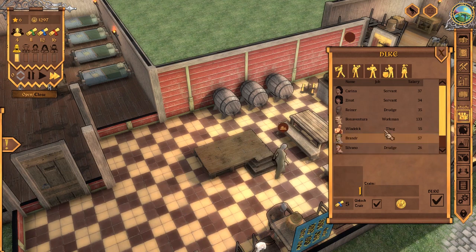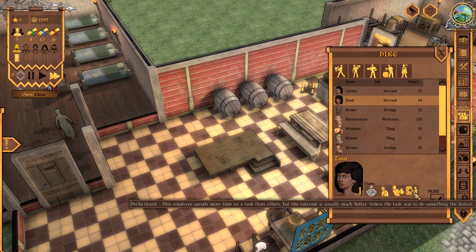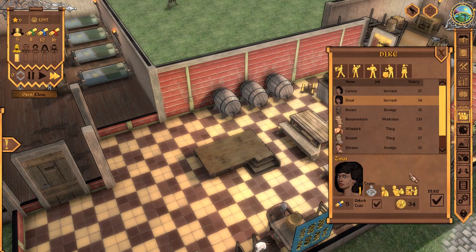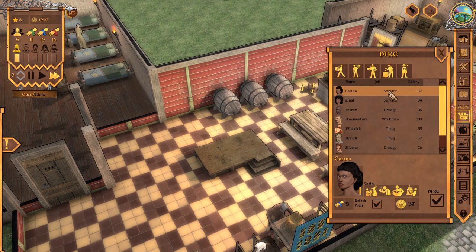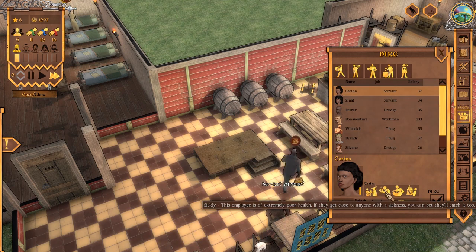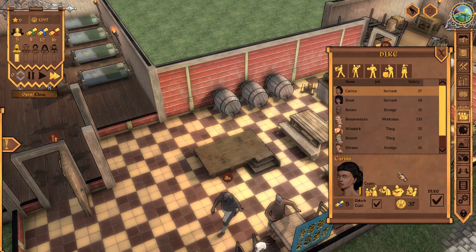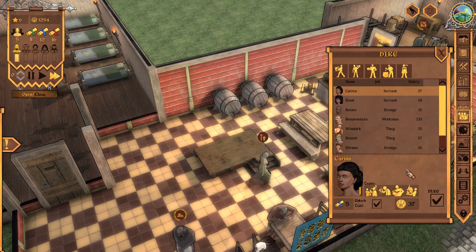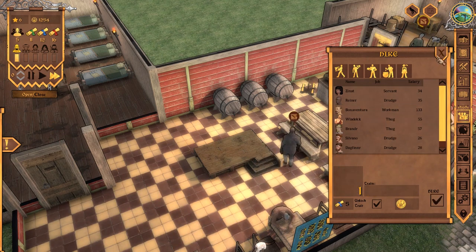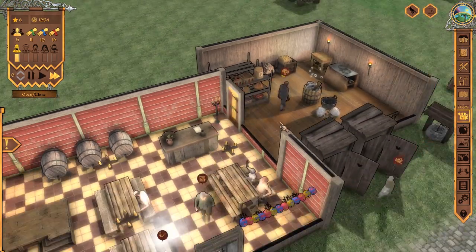I'm going to definitely need to hire somebody. So let's go with Servant Zinat. What's your deal? You are gloomy and greedy, but you're a perfectionist. It'll take you longer to do things, but you'll do them really well. Well, Karina, you are persuasive. I like that. But you're sickly, you're smart, and you are a workaholic. Apart from the sickly thing, you're actually pretty good. Karina, you're in. I'm going to hire you. So that's two drudges, two servants, and a cook is what I've got right now.